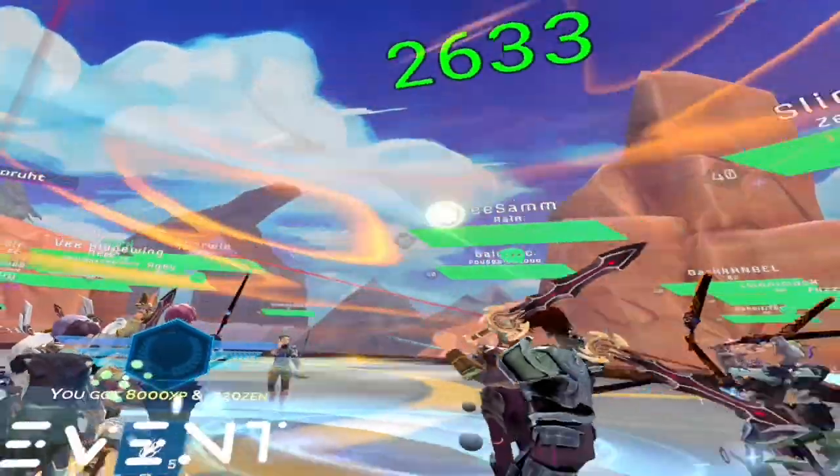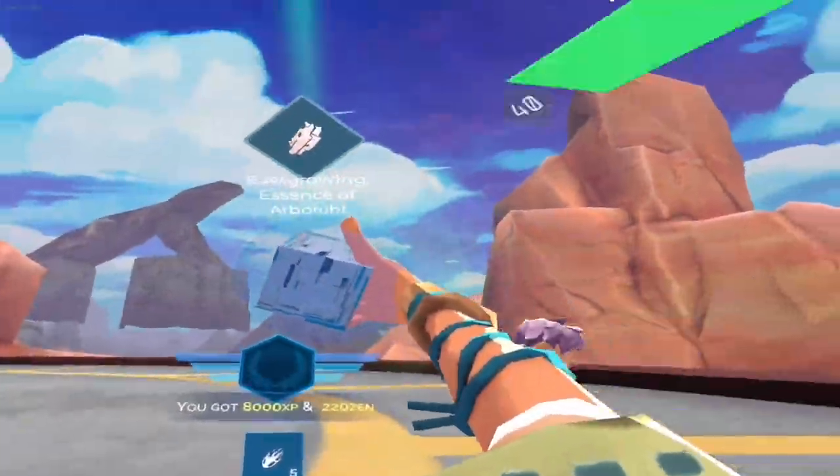Arboroot's Stomp, also known as his Circle AoE, will one-shot you, and so will his swipes, so make sure to keep your distance from him so that you won't have any trouble with either of these.